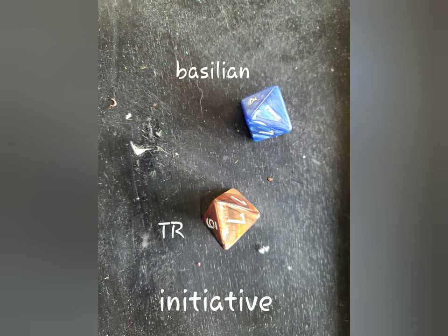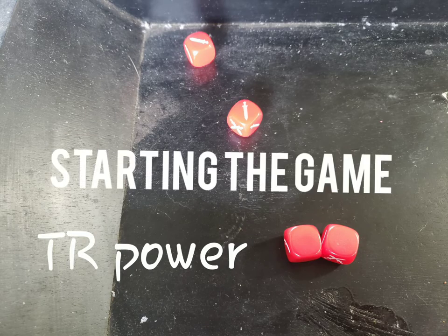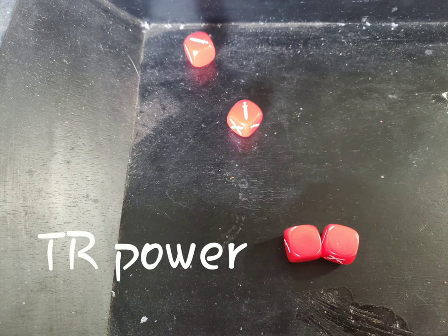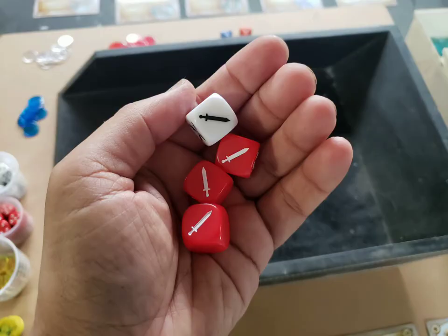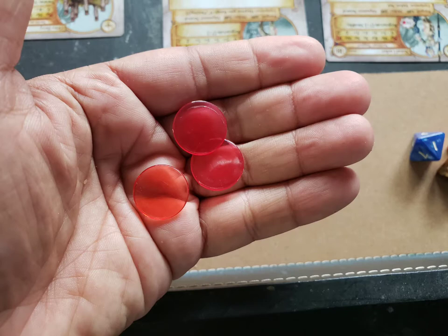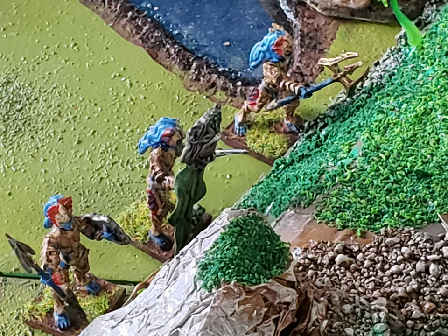The game has started. The Trident Realm wins the initiative roll. On the power roll, the Trident Realm gets two power points. I roll my power and get two plus one red power point, for a combined three power points total this round, represented by three poker chips.